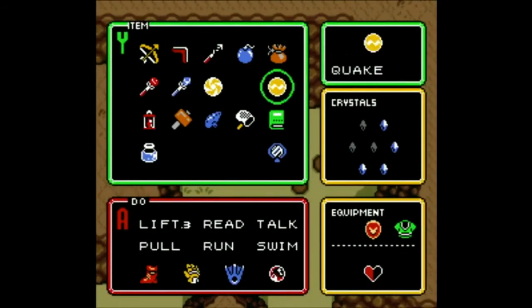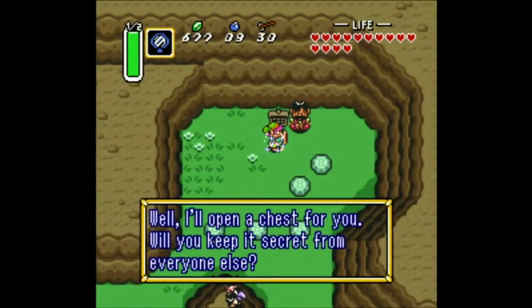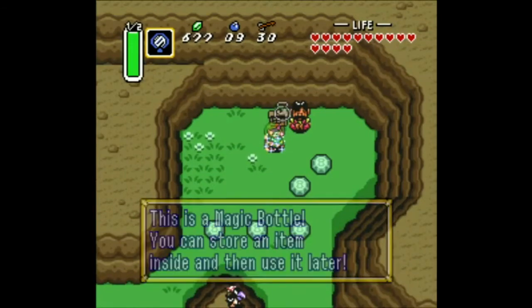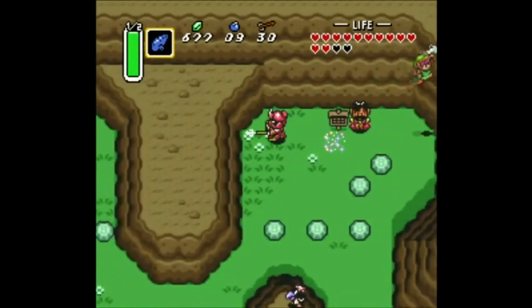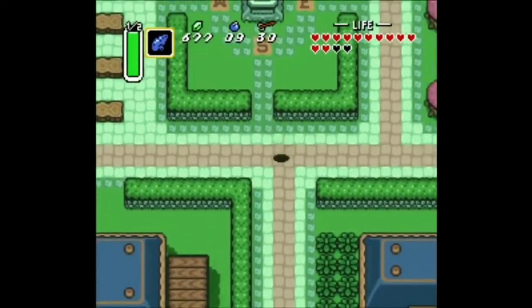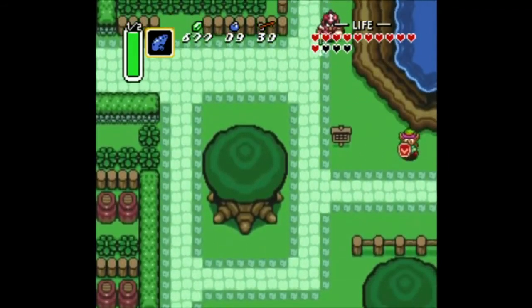Now let's transform back into the light world. There's that thief who looks like that guy from Seinfeld that Kramer's trying to get his money back from on the plane. That's how you get another bottle. Remember Majora's Mask where you put the Deku Princess in that bottle? That was hilarious. Now let's go back to the shop - they should be done with my sword.